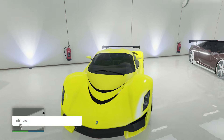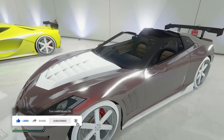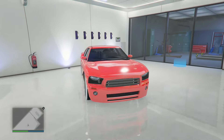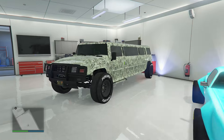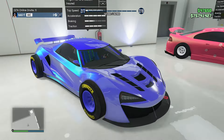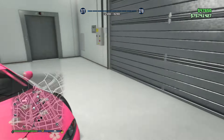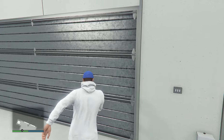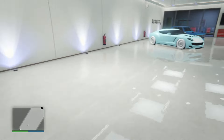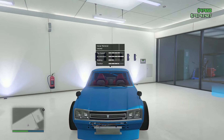Sterling GT in purple. Another Turismo R in a bright yellow. Another Coquette with a reddish and white design. The Chameleon — this is an electric car. The Buffalo. Patriot Stretch with the money livery. The Nightshade in blue. The Ruiner in purple. Itali GTB Custom. And then finally the Penumbra FF with that livery. In this next garage we have Benny's Wheels on the R88 F1 car — kind of cool to see Benny's Wheels on an F1 car.